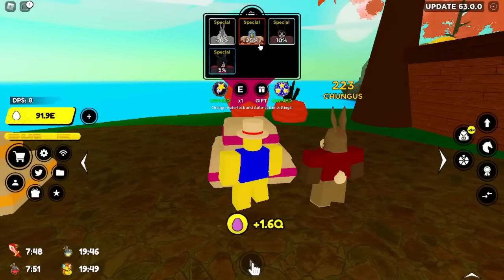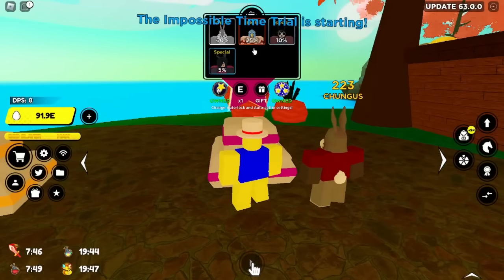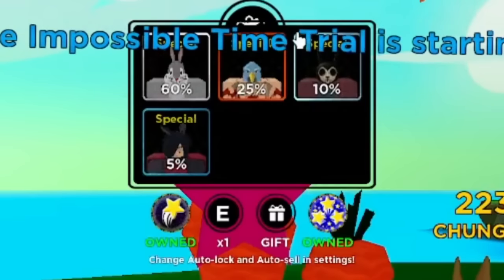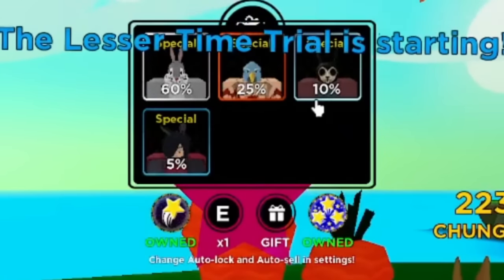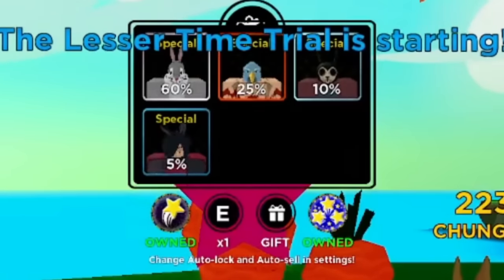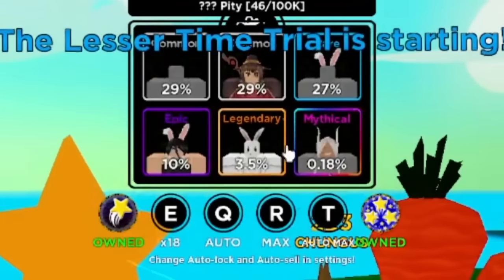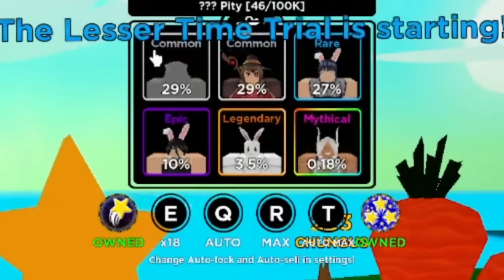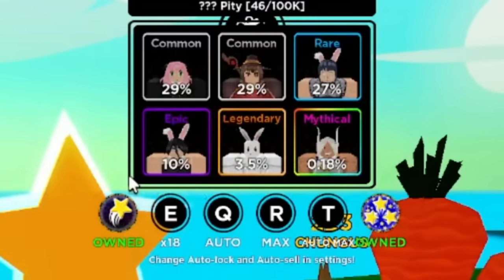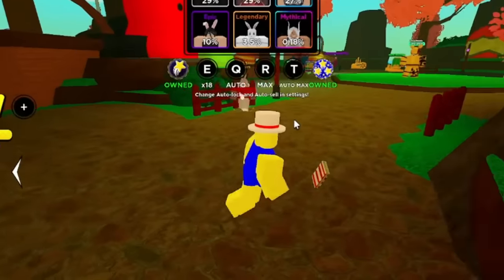I've gotten pretty much all of the Robux units. At the top of the screen we've got Bugs Bunny, the bluebird guy, another Bugs Bunny, and the special unit is Madera Easter. On the last side we got Megamin, Anya, Hinata, Rika as a legendary unit, and the bunny girl from My Hero Academia.